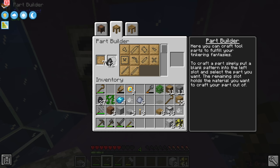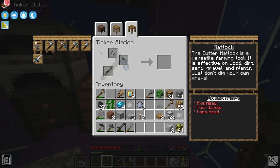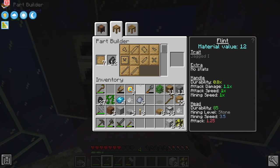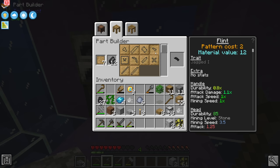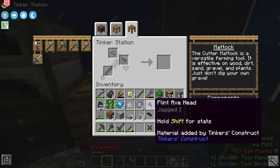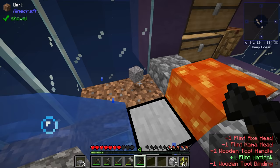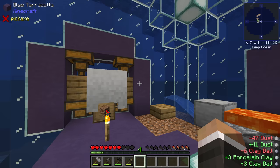Now that we have flint we can make a flint shovel head - though it looks like there's no longer a standalone shovel in Tinker's Construct. There is still the mattock, which is a combined axe and shovel. To make it we need a flint comma head, an axe head, and a tool handle. With the flint mattock we should be able to break gravel much easier - and yes, that's working great.